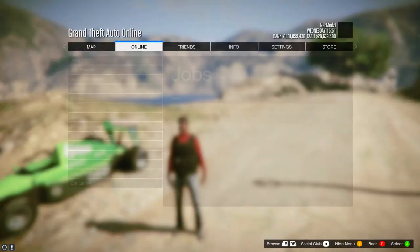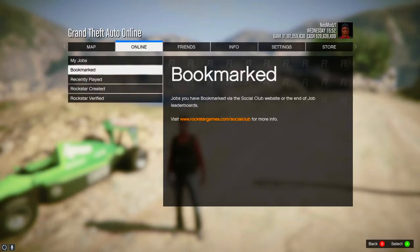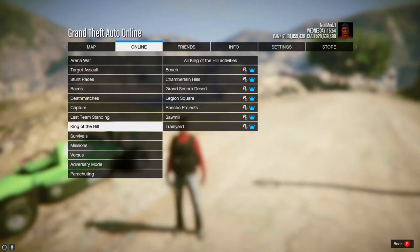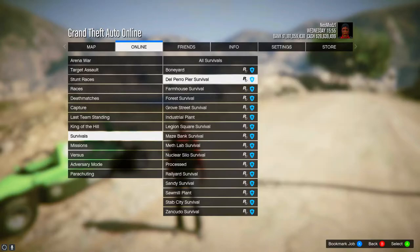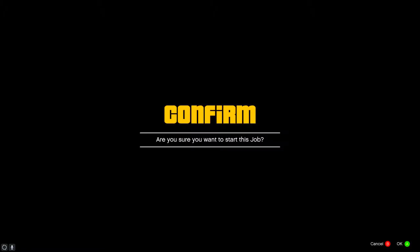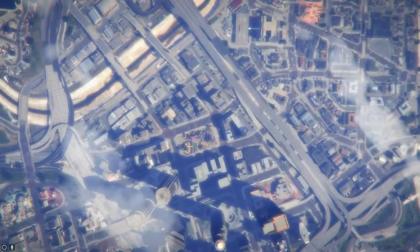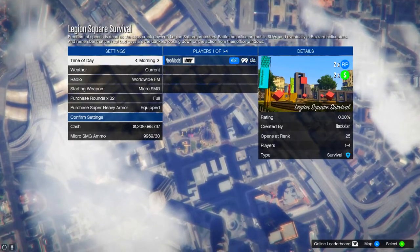Go to Online, then go to Jobs, then go to Play Jobs. Go down to Rockstar Created and then go to Survivals. Now you want to pick the Legion Square Survival.